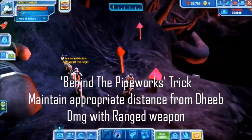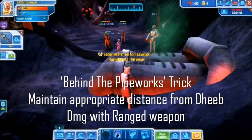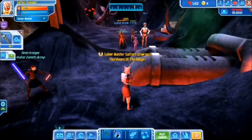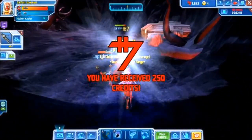There's also the known behind-the-pipework trick in this fight — simply hide behind the large pipework and damage Deeb. If you manage to aggro Deeb as he spawns, he will not be able to attack you, yet you can still damage him.